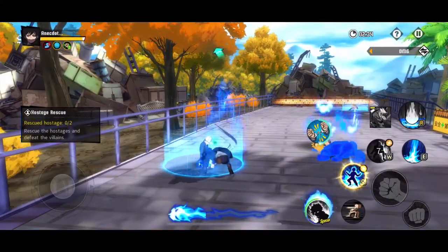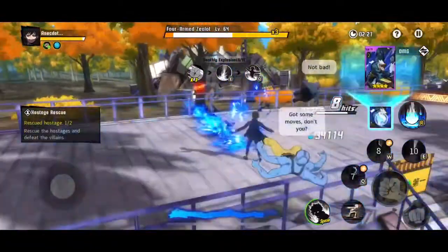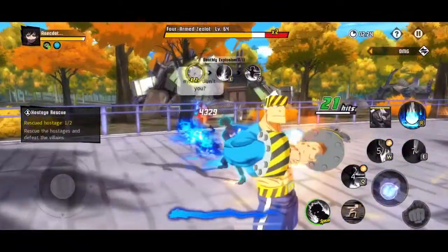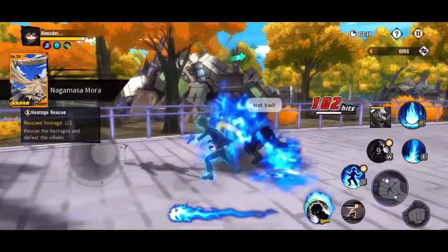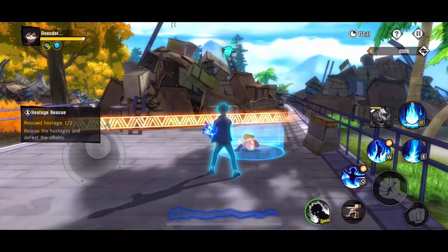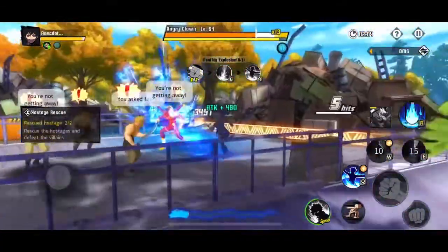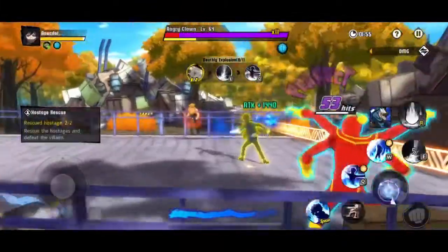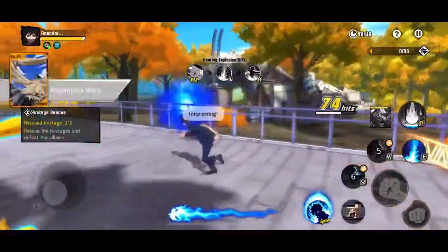You want to use all your skills, especially Q. Time it so you use W and E before Q because Q does more damage based on how burned the enemy is. Once you see they're all burned, sometimes Q will light up - the game is telling you to use it now. The only thing I don't like about him is he's so slow, and sometimes when I try to dash he dashes backwards. It's annoying - by the time I run up to rescue a character I lose my inflamed mode.